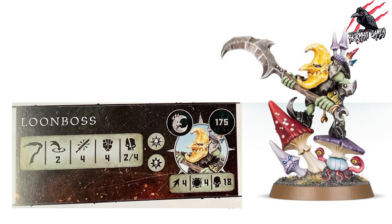Our next leader is a Loon Boss, coming in at just 175 points. He has the Leader rune mark and another rune mark for an ability we haven't seen yet. He has Movement 4, Toughness 4, can take 18 wounds, and his weapon — a scythe-like weapon — has range 2, making four attacks at Strength 4, dealing 2 to 4 on a crit. For 175 points, we're not getting huge stats, but the specific ability is what matters.